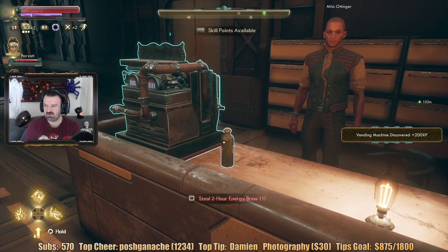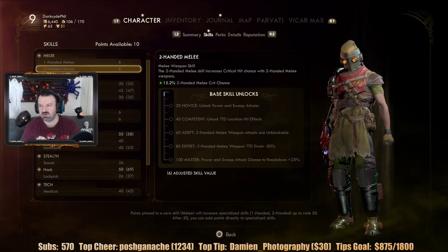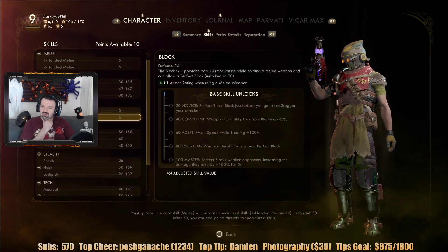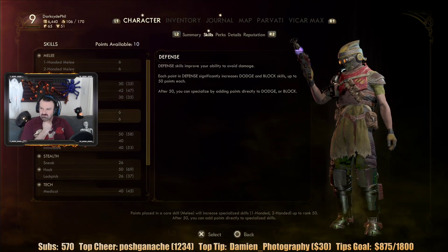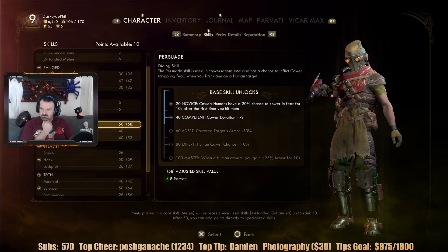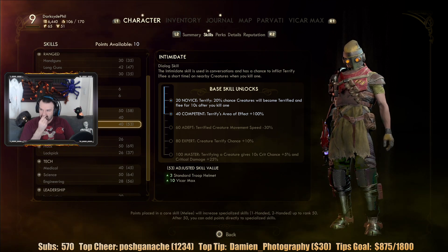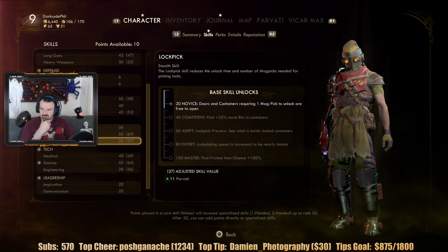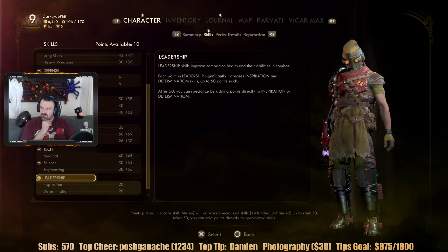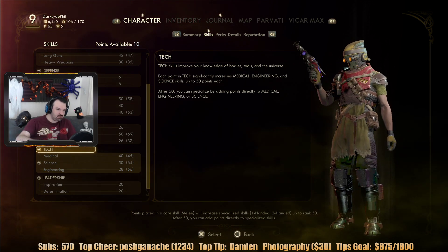I hit level nine! Guess we'll level up. I needed to up my perception. How do you up your perception? I don't even see it as a stat.